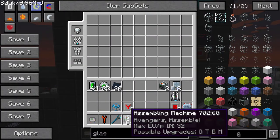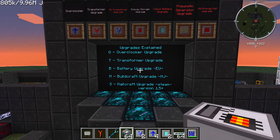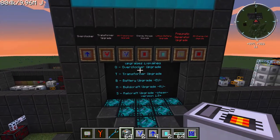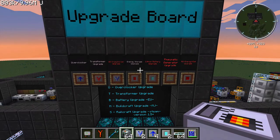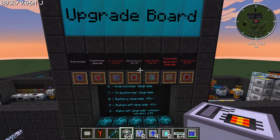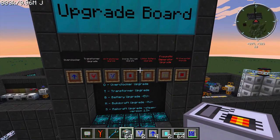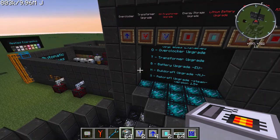If you mouse over the machine you'll notice it says 'possible upgrades' in the bottom corner: OTBMS. This is simply what they mean — O for overclocker, T for transformer, B for battery (EU), M for BuildCraft upgrade or MJ, and S for steam, which is only available in versions 1.5 or later. Note that some of these upgrades appear in red because this machine is actually the one you need to make those upgrades. Upgrades are not a necessity to put inside these machines.